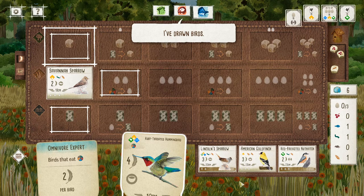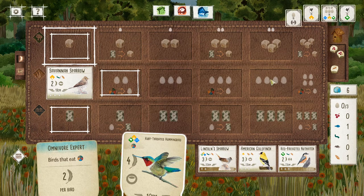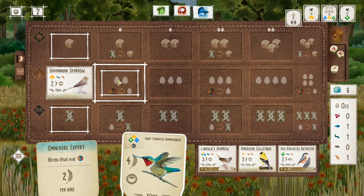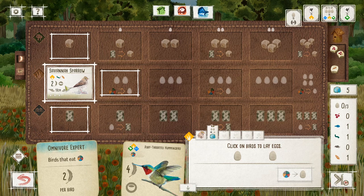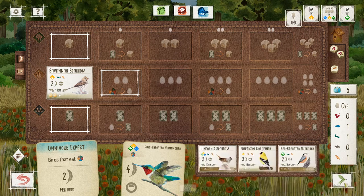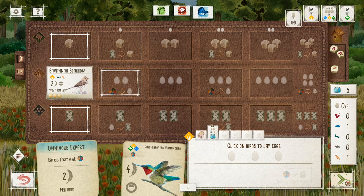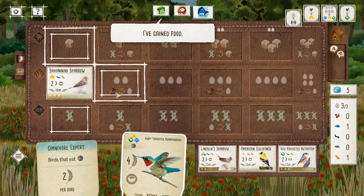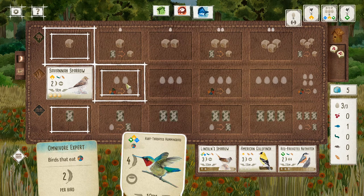Laying eggs is the action associated with the middle row of your game board. You will lay two, three, or four eggs, and in the in-between spaces you can pay a food of any type to lay an extra egg. So if I choose the laying eggs action, I can lay two eggs on my Savannah Sparrow, and I'll also pay a worm to lay a third egg, which fills up my sparrow completely. Just like with food, the number of eggs you lay and whether you can pay a food to lay an extra egg depends on what the leftmost uncovered space in your brush row is. This is why it's useful to get a bunch of birds in one row — it permanently increases the power of that action for the rest of the game.